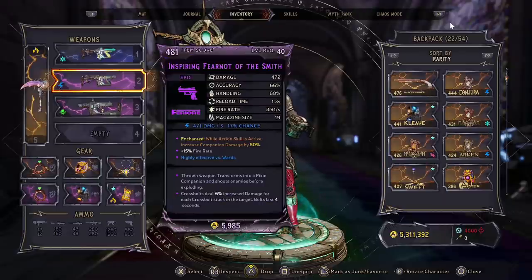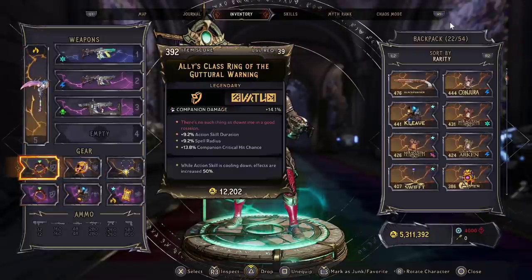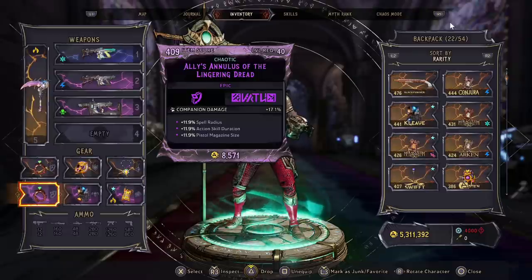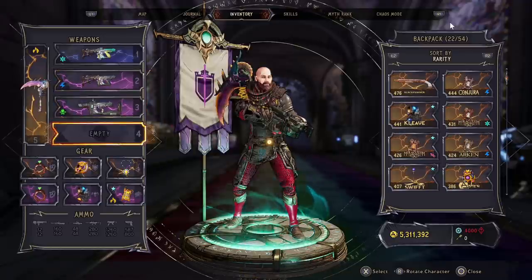I recommend the Pixie as the main weapon because they fly around, can go through walls, and do a ton of damage scaling off ability damage. The enchantment I rolled first time was absolutely perfect. As with Wonderlands it's about leaning into what you're trying to do — our premise is getting as many companions on the field as possible and buffing those percentages as big as possible. Our rings buff companion damage and the other ring slot has companion damage plus action skill duration, since our enchantment is boosted when the action skill is active. That's why we went for the Blizzard — it's the action skill that stays up for the longest time with Spore Warden and Graveborn.